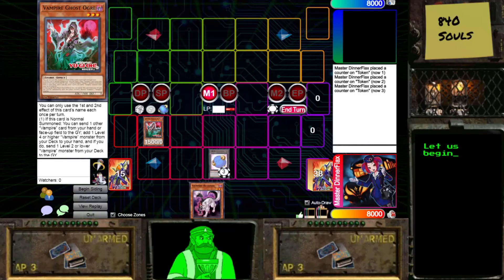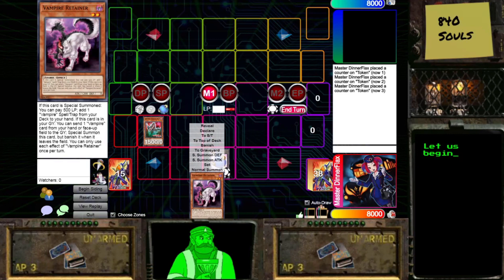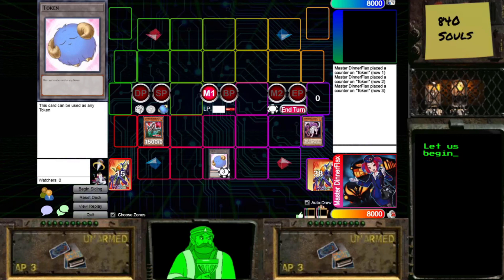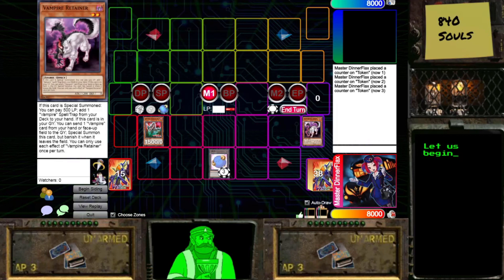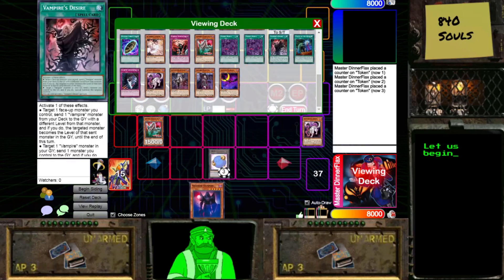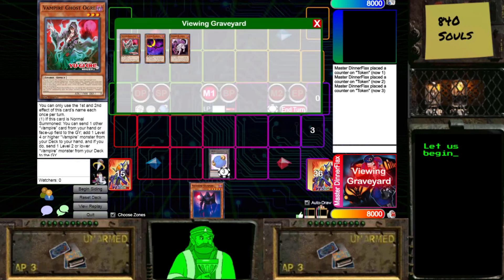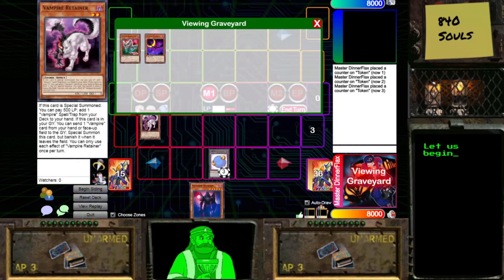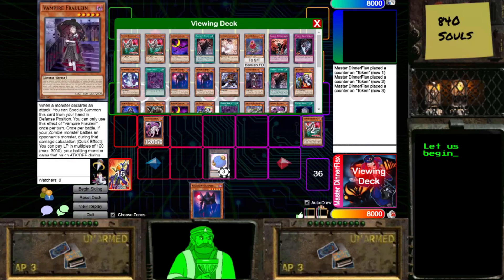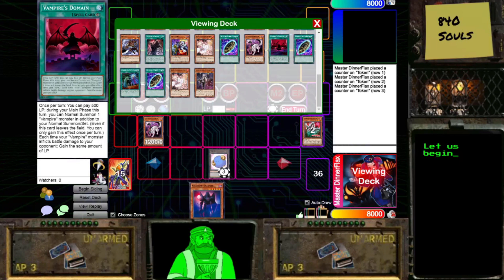What you need is Ghost Ogre and then Retainer or Familiar, because they accomplish the exact same thing here. This Vampire card is such a great addition to the zombie pile because of what we're about to do. On Normal Summon, we activate its effect, we send the Retainer, and we add Shadow Vampire to then send Familiar. We activate Retainer in the Graveyard to Special Summon it, and then we pay 500 life points to add Vampire's Domain.